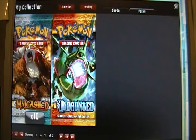So for today, we've got 10 packs of Unleashed and 1 pack of Undaunted. So let's go right into the packs here.